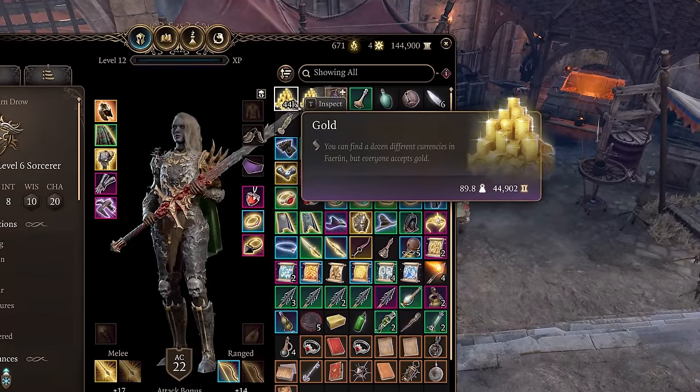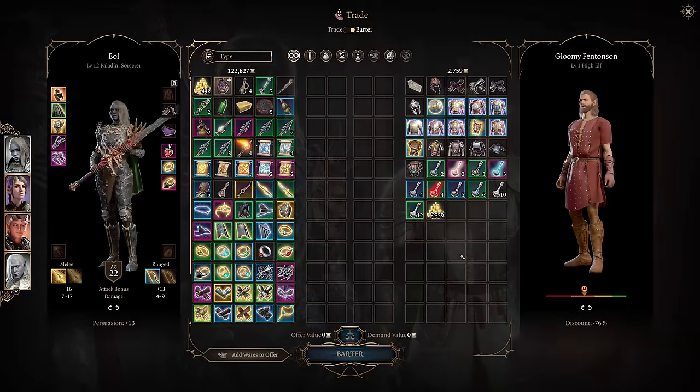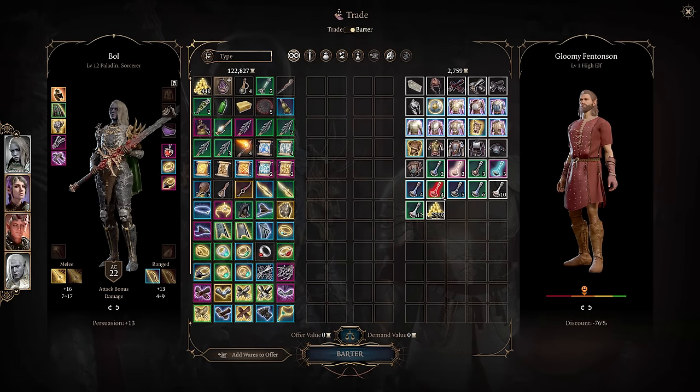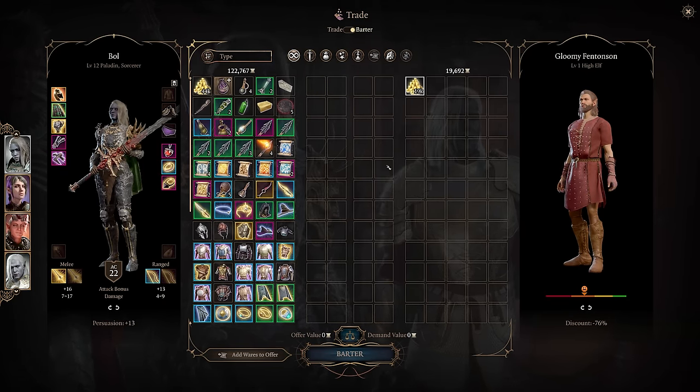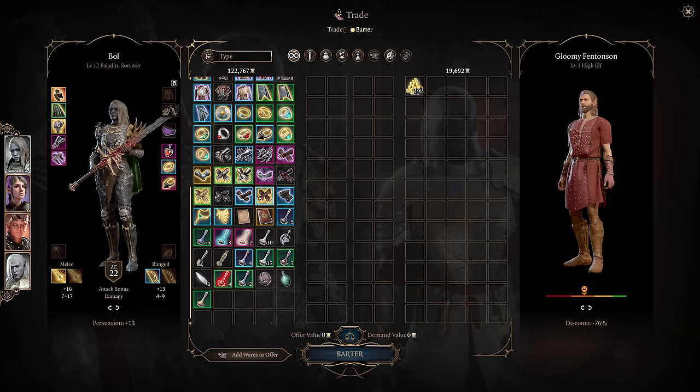First up is an infinite money glitch. This method allows you to very quickly max out your gold to 100k or beyond. To do this, open bartering with a trader and select everything the trader has, then just drag it directly into your inventory. This adds the value of the items to the trader's gold and it doesn't subtract that value from your gold.